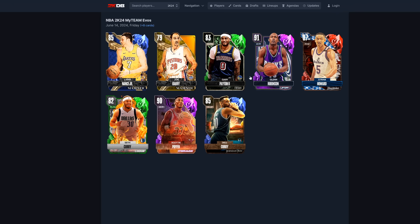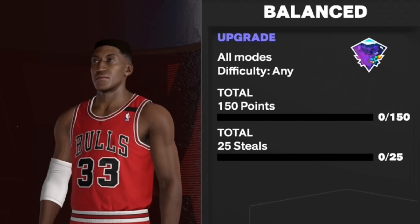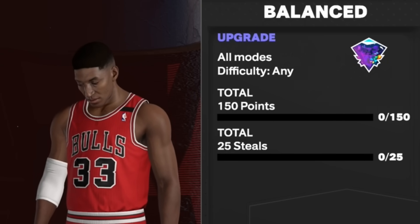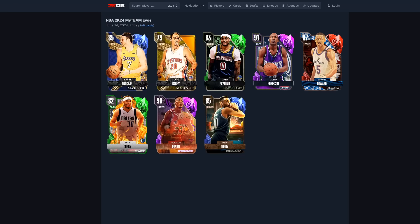Scotty Pippen's evolution requirements are 150 points and 25 steals. The 25 steals might be tough, but the 150 points is a total across multiple games, not one game. So once you total it over multiple games, you'll be fine. That's really good for Scotty Pippen.